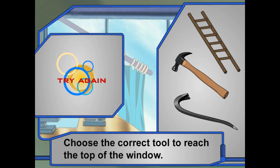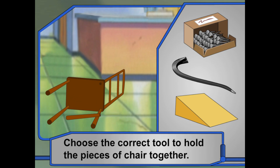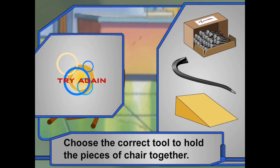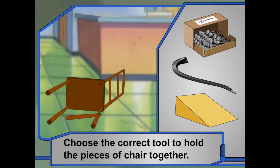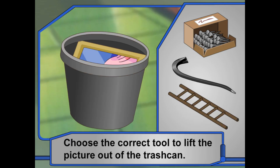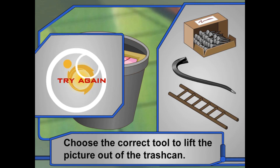Here's a hint: they need to use an inclined plane to reach the curtains. Here's a hint: they need to use wedges to hold the chair together. Here's a hint: they need to use a lever to pry the picture free.